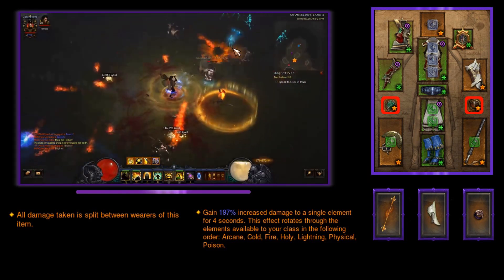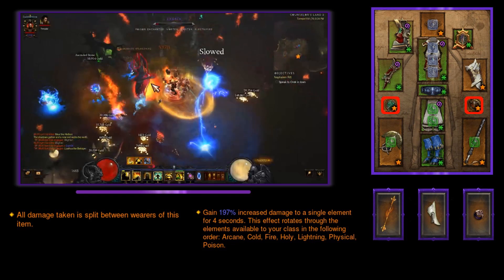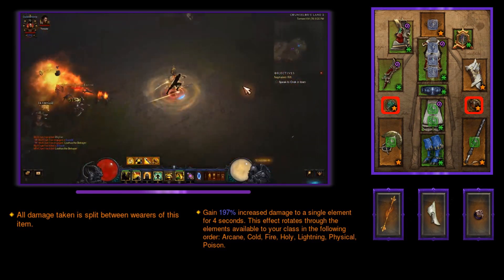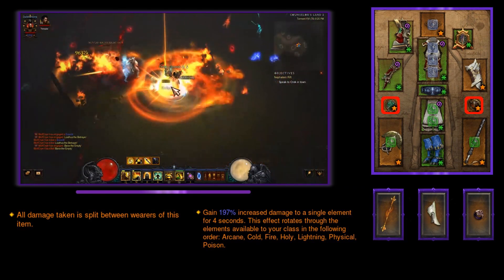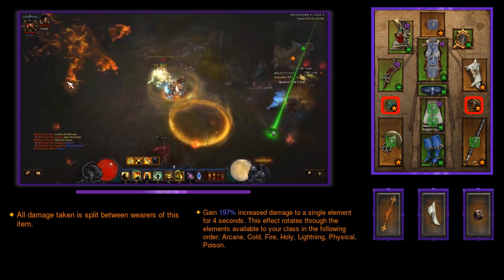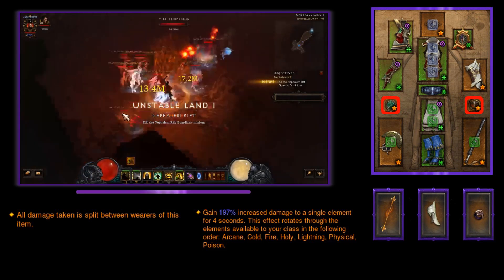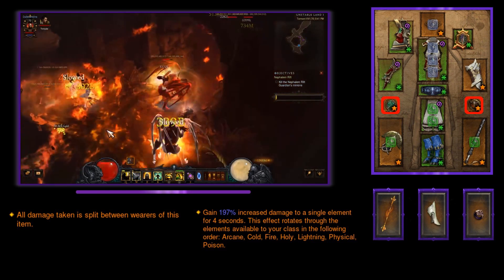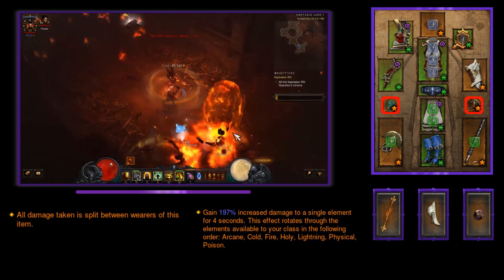This is where the builds can start to vary depending on your tastes, how much damage you can withstand, and how you are progressing through the rifts. You can drop one of these rings, wear the Ring of Royal Grandeur, and throw either Flavor of Time into your cube for double pylon duration, or Squirt's Necklace for a huge damage increase. You could also even wear Avarice Band with Boon of the Hoarder for gold farming. My quickest run with this build has been under 1 minute 30 seconds, with an average of 1 minute 45 seconds for the Sage's version in a GR 75, which is equivalent to T16.